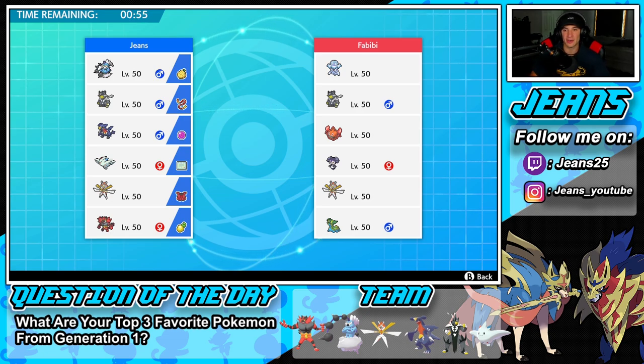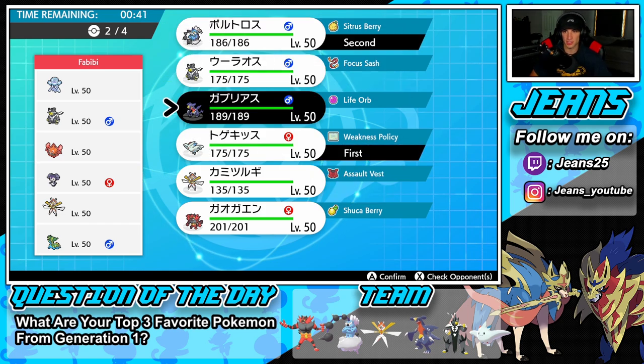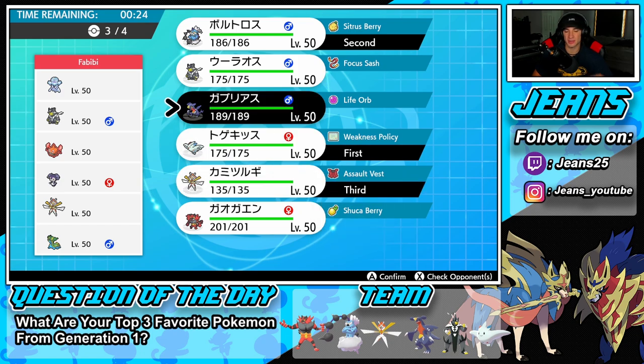Battle number one — we're going up against what looks like a Rotom-Heat team. He also has Nihilego, Urshifu, Indeedee, Kartana, and Storm Drain Gastrodon. Our Urshifu isn't ideal here, so I think it's safe to go into a Weakness Policy team, proc that policy, and roll from there. I want Kartana in my back end, and thinking either Garchomp or Incineroar — Incineroar could come out and drop a nice physical attack reduction, but he'll probably have Electric Terrain rolling a lot.